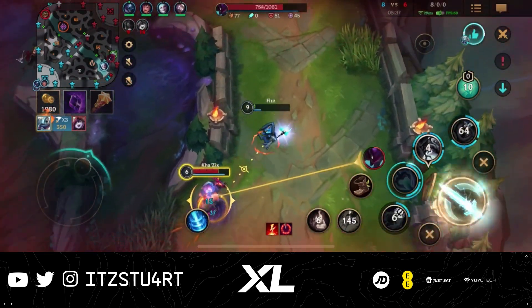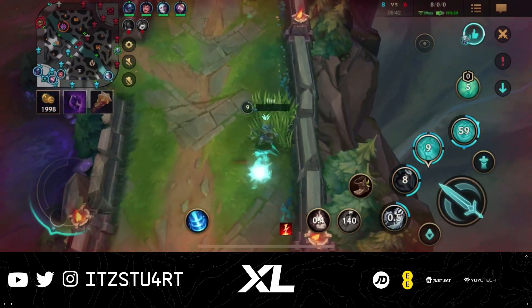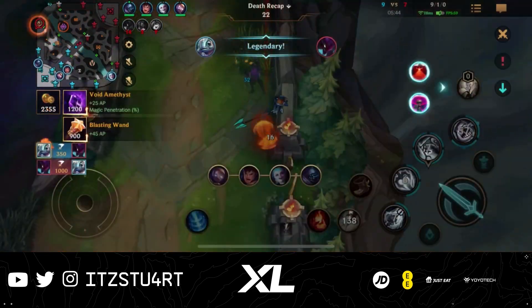On top of that, Fizz's ultimate, Chum the Waters, is a long-range shark ability, and being hit by it basically marks the death of any squishy target.